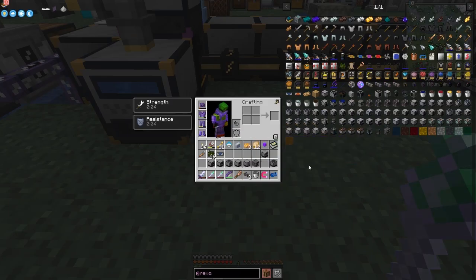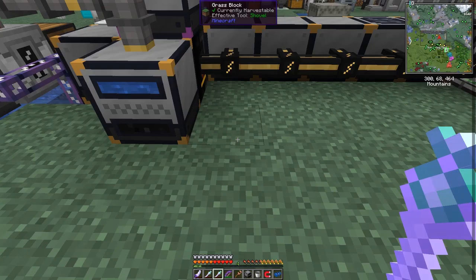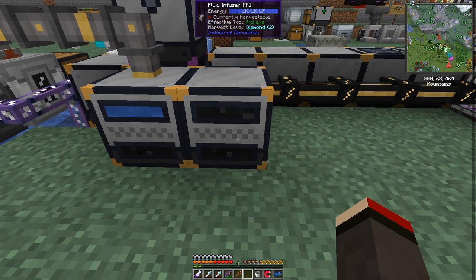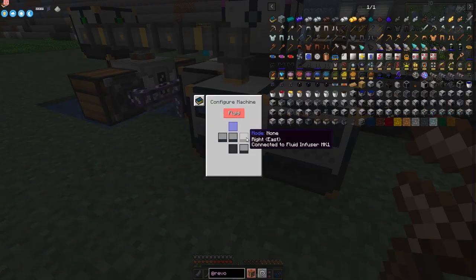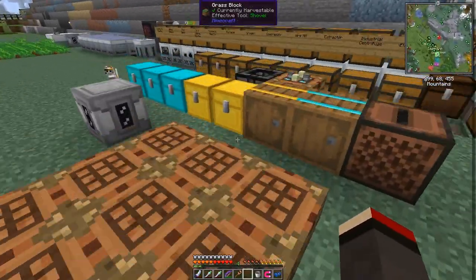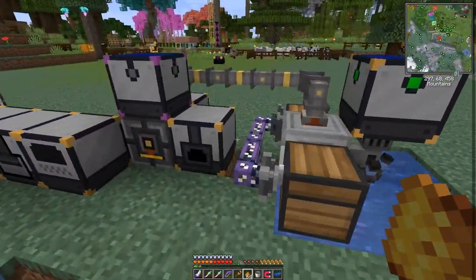Looking at sulfuric acid, we then need to put it into a fluid infuser. I need a second fluid infuser here. This one needs to pull fluids from the right-hand side — fluid coming in from this side, and sulfuric acid going out on the other side. I should have plenty of sulfur around — yes, there's 64 and 104 in the system. We'll put these sulfur into the machine like that — this will start making sulfuric acid. It'll last quite a long time.